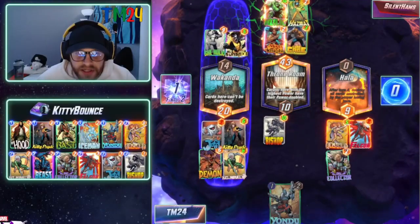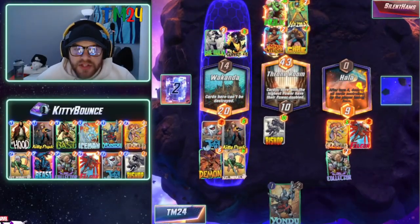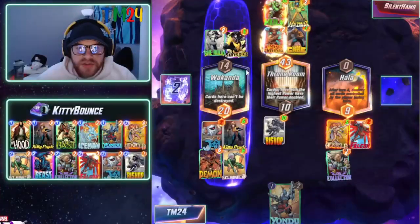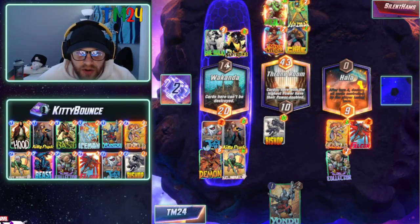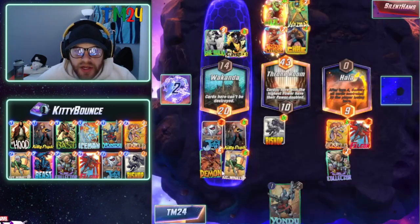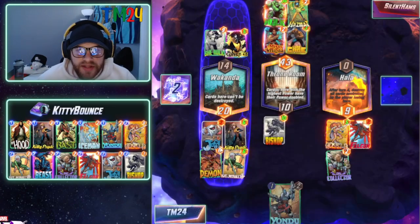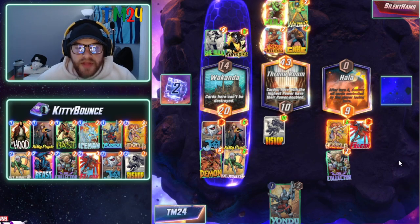Hulk comes through and does end up taking the Throne Room, but we're going to get this win. This deck is super flexible — they thought they had Wakanda because of She-Hulk, but we were able to flip that with Kitty Pride, Demon, and Hit Monkey. We put 18 power in that location and were still able to play over in Hula as well. That just shows you the power of this deck.